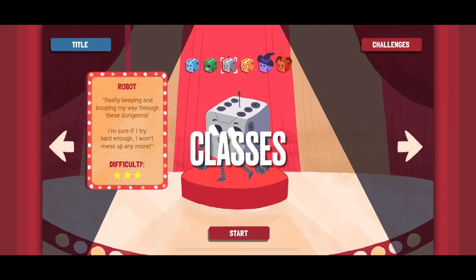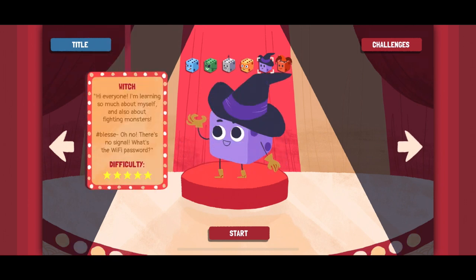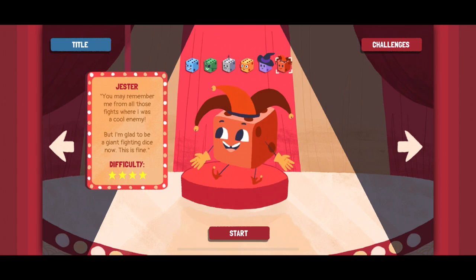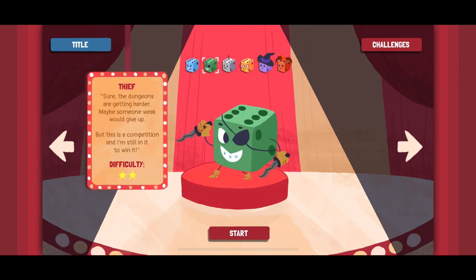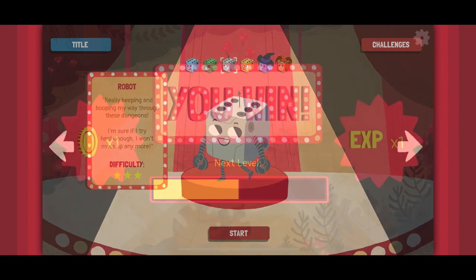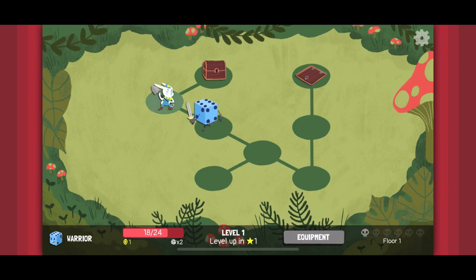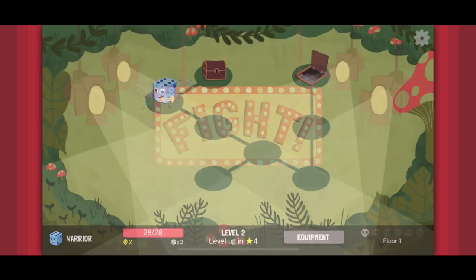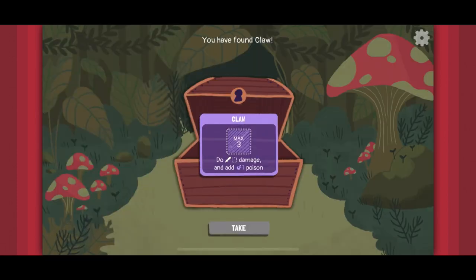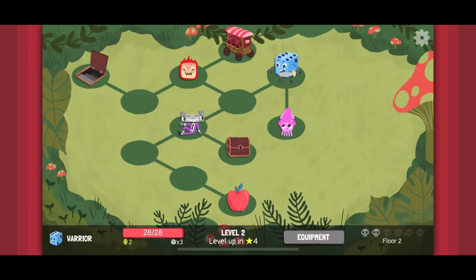There are also various classes you can play as, each with a built-in ability such as re-rolling or having a certain number of re-rolls, providing even more variance, strategy, and experimentation each playthrough. Between battles, you traverse the world through a bulleted lineup of events or spaces — some spaces have nothing on them, some have scenarios or enemies — and you try to make it to the next floor, which is pretty basic for the genre but done well here.